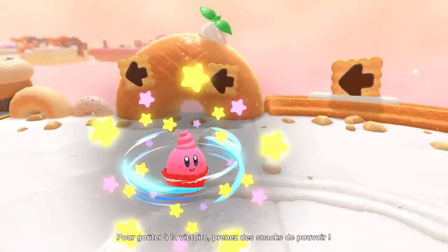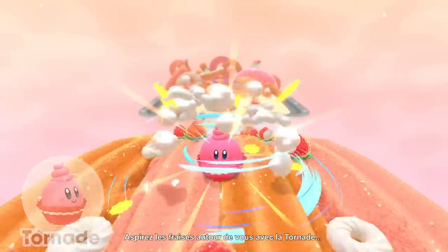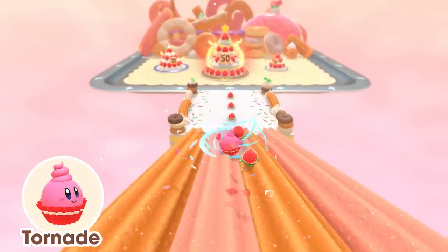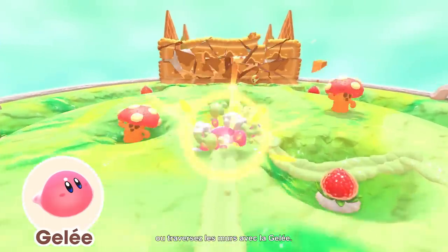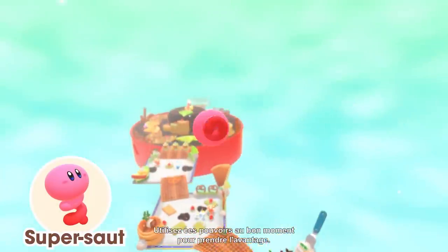The key to tasting victory: copy food abilities. Eating these will give Kirby palatable powers. Sweep up oodles of strawberries with Tornado, or easily slip through walls with Jelly. Use them at the right time to cream the competition.